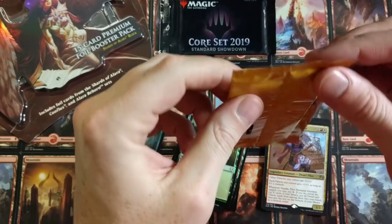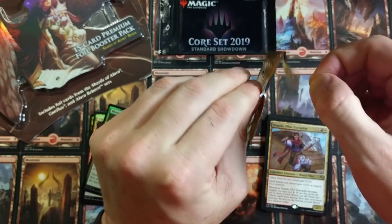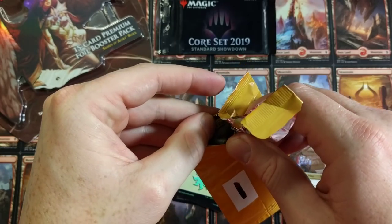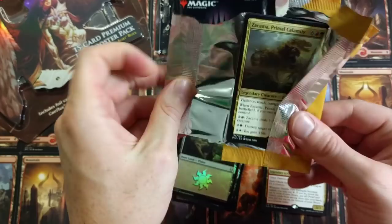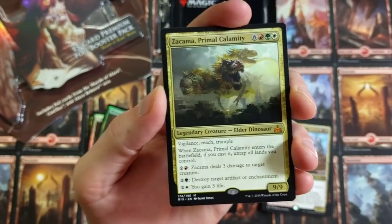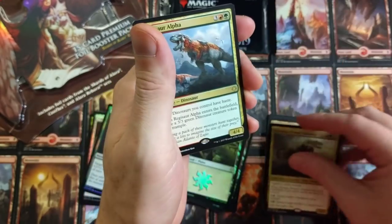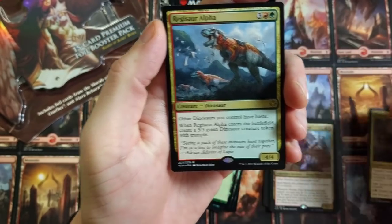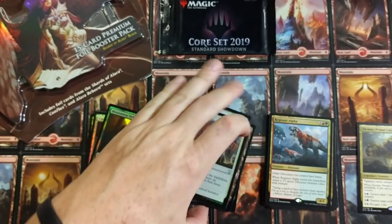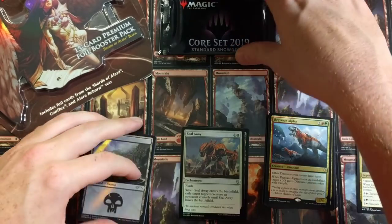Guilds of Ravnica Standard Showdown. Is that what I think it is? Oh yeah! Boom! Look at that — that is sick! Zekama, Primal Calamity again — we've only pulled like four of him already. With the Regasaur Alpha — Dino-tastic, we are in Dino City right now. Regasaur Alpha is stupid good, with a Swamp and a Seal Away foil. Talk about a good pack — that was explosive.